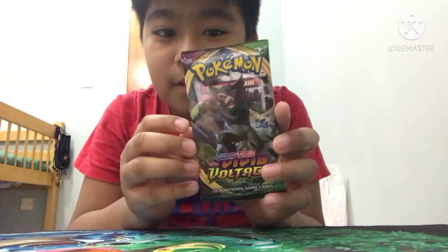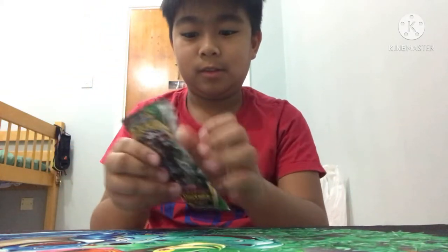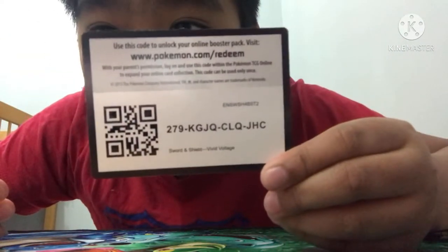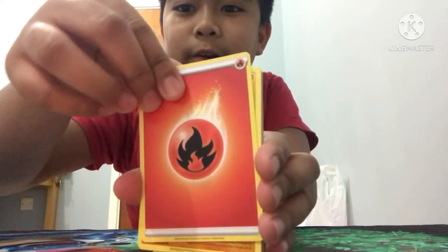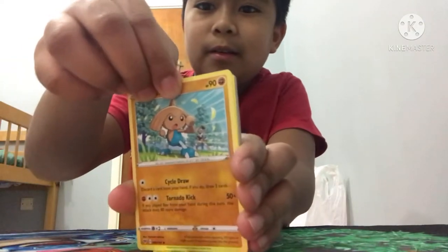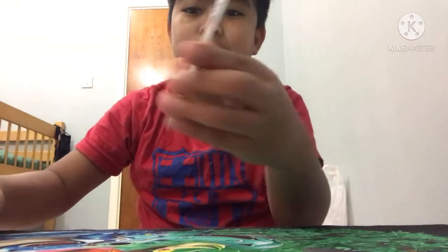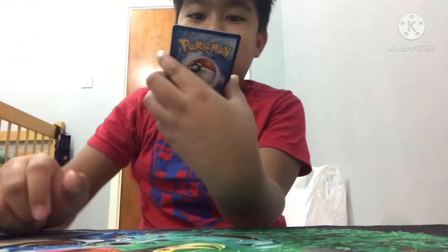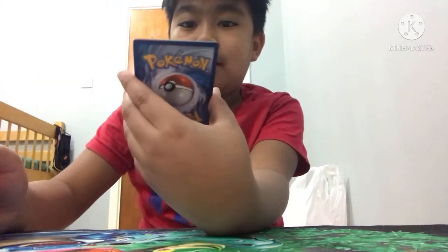Let's open the Vivid Voltage first. There's a code card — one, two, three, four. Here we go. We got a Magcargo, a Drone Rotom, a Clobbopus, a Furret, and a Ferroseed.